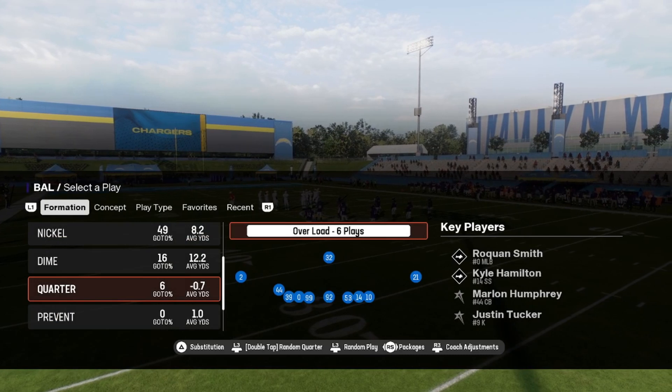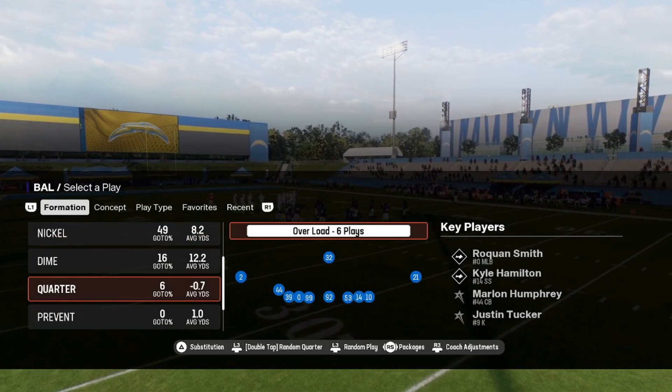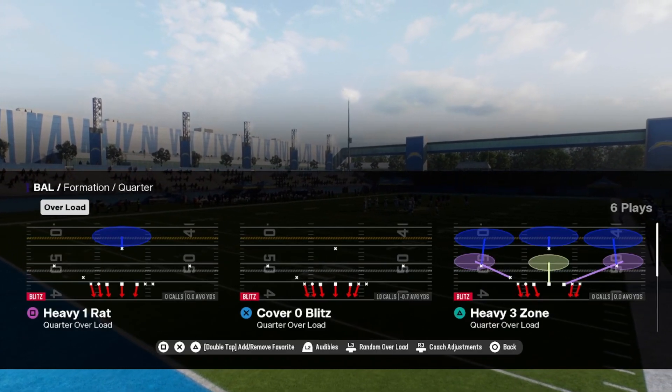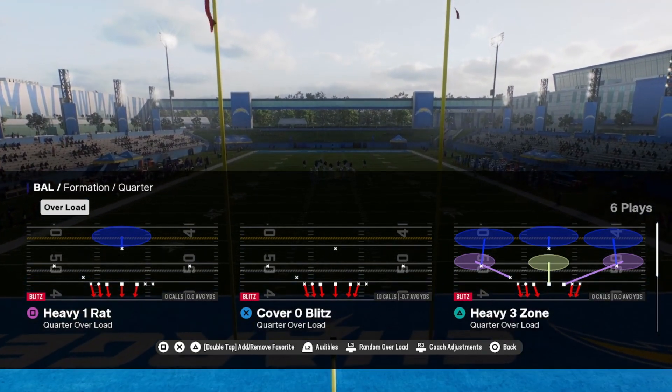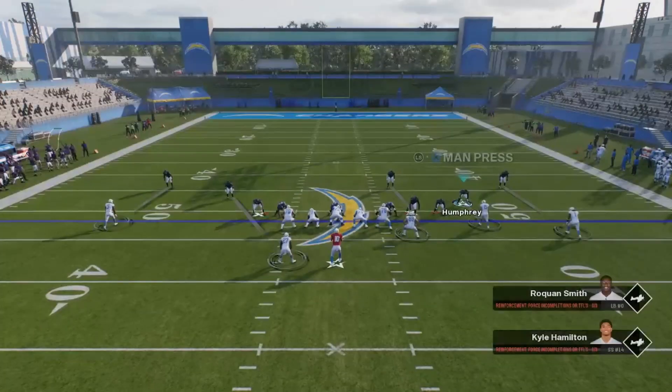I am in the Ravens defensive playbook. This is a very unique formation in the Ravens playbook — the formation is Quarter Overload, and the play I like to run is Cover Zero Blitz. Y'all know I'm a defensive menace, I like to send that pressure.